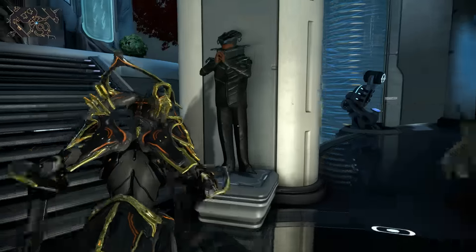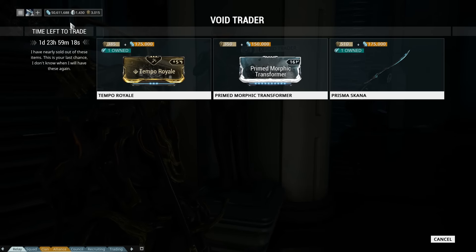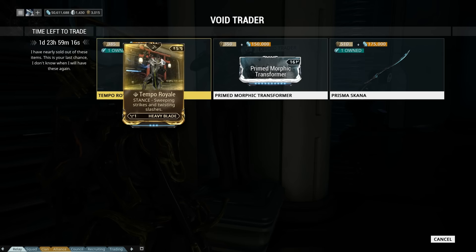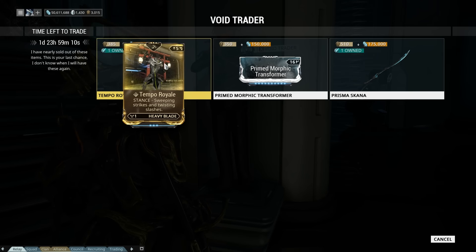What does Baro have today on the PC? He has junk — wait, he actually brought Tempo Royale. That is a pretty decent stance, that is worth getting your hands on. It goes well with the Skindo Prime, the Gram, and I think it fits the Grakata.